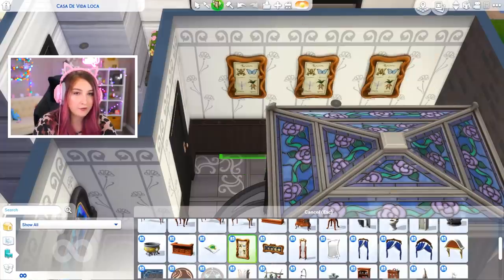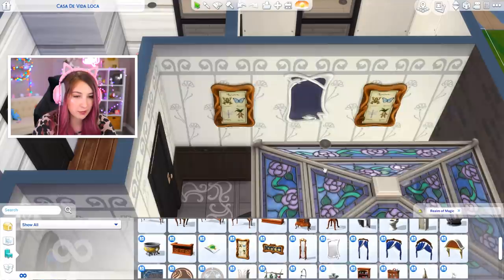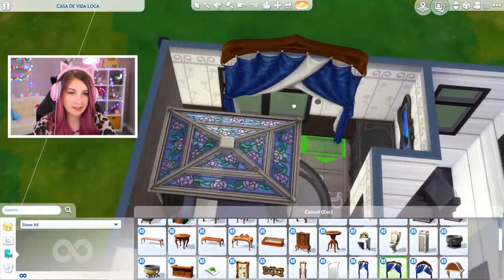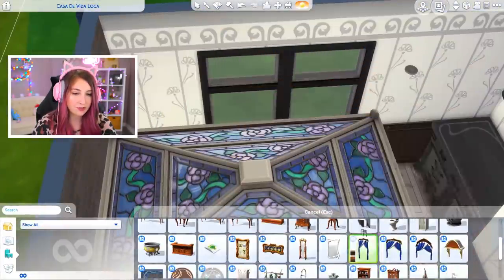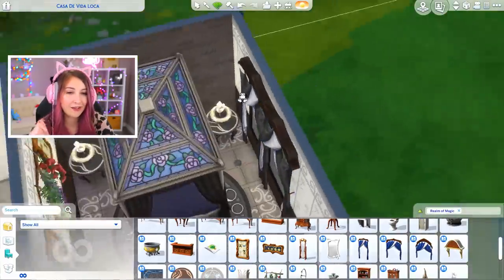We might need a few paintings over here. There's not much I can put on the wall — maybe put a mirror in the middle. I could put these here again, and actually I think I'm gonna do it. We'll add some windows — why are they so tall? Don't make them that tall because then they clip and I'm having issues. Moving on to the bathroom.